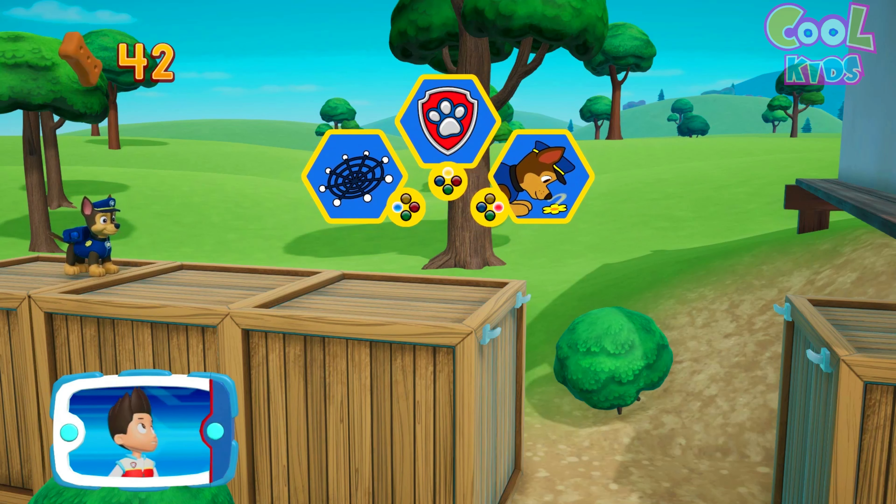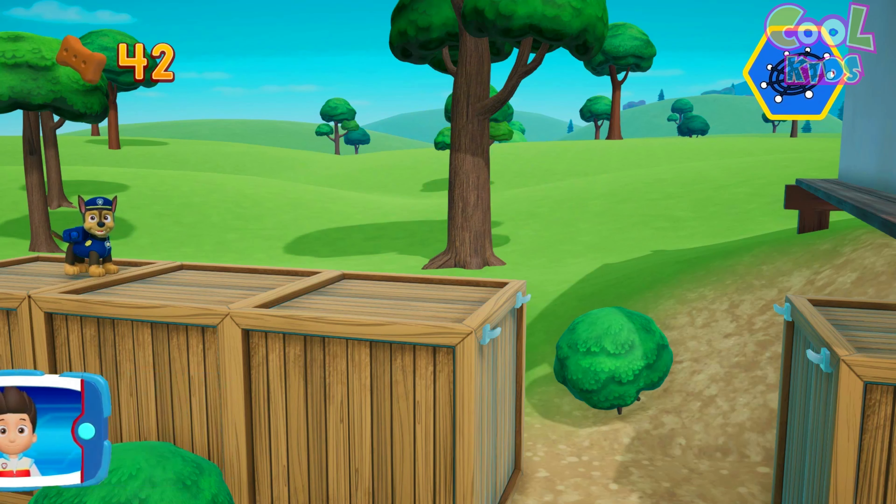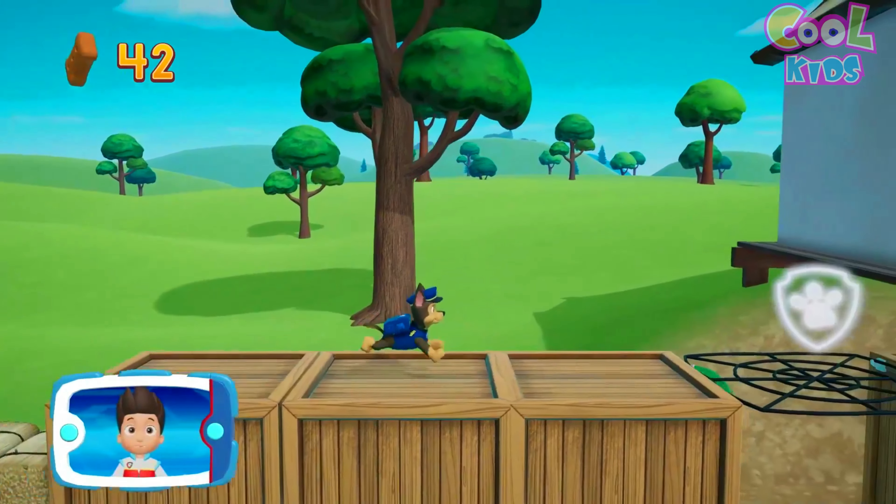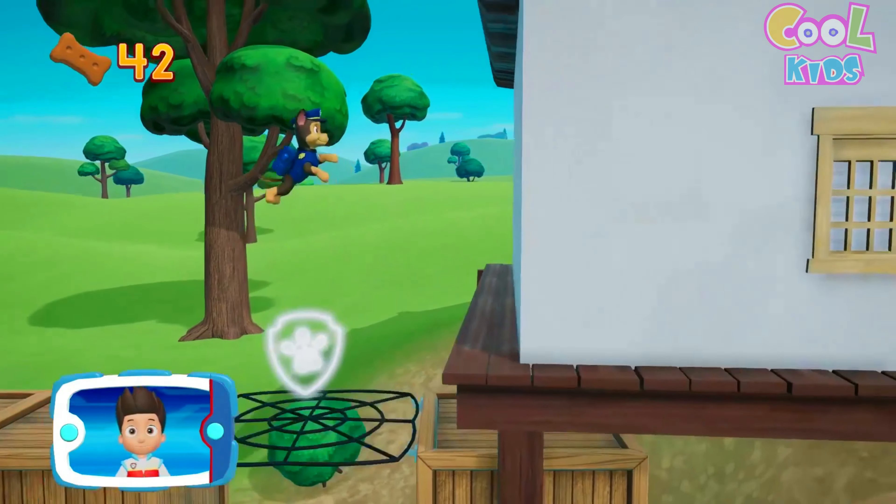Paw Patrol! Farmer Yumi has reported that some baby ducks have fallen into a hole out at the farm. We have to help them. We need to go through the corn maze to reach the baby ducks. Chase can use his super sniffer to find his way through the corn maze, then Marshall can use his water cannons to fill up the hole so the ducks can swim out.